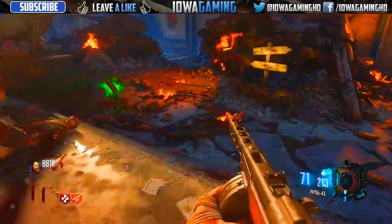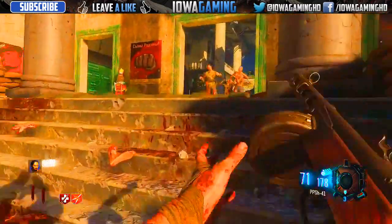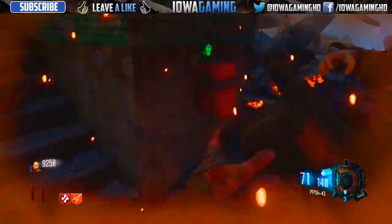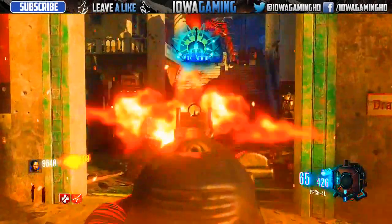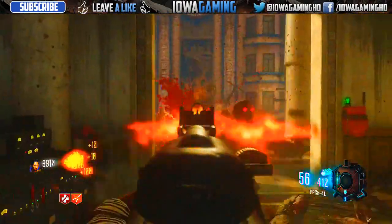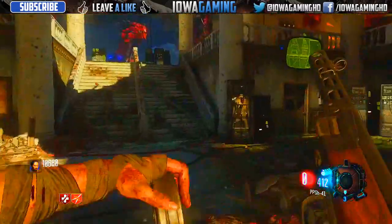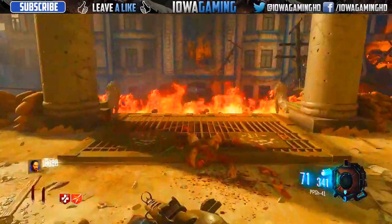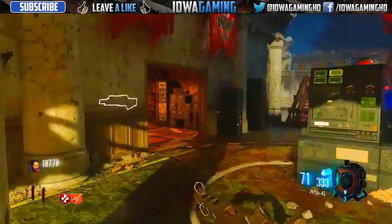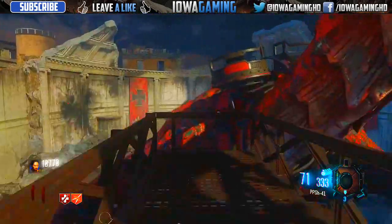The gun also physically looks different than it does in World at War just because this is a newer game with better graphics, therefore it looks more enhanced. The World at War version was kind of gritty and very dull colored. The color really doesn't matter — there are just differences in the graphical aspect of the gun. The similarities are the fact that the ammo is the same: there's 71 bullets in each magazine, it's a drum magazine, and the reload animation is fairly similar.